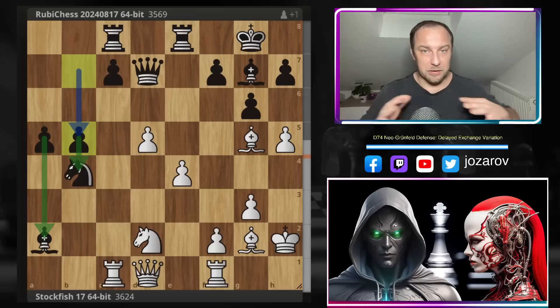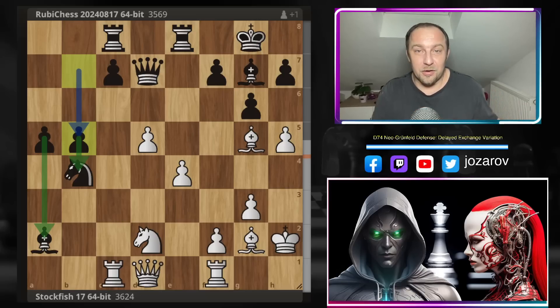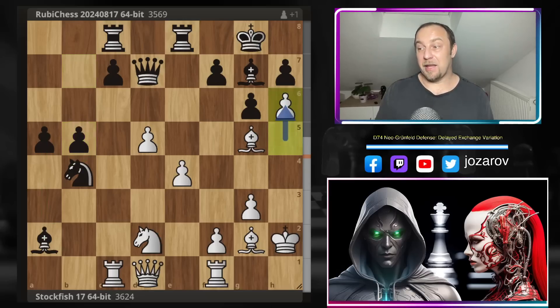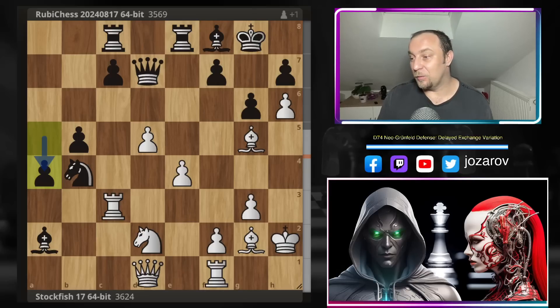Ruby Chess tries b5, attempting to do something with the queenside pawn majority. But both minor pieces — the knight on b4 and the bishop on a2 — are standing in the way of black's progress on that side. They're simply loose pieces, too far away from the action and out of the game. Stockfish uses this moment and continues with the amazing h6, attacking the bishop. After Bf8, the bishop has left the diagonal. Stockfish plays its signature rook lift with Rc3, getting the last attacker into the game — the rook now also threatens to come to f3, attacking the kingside.